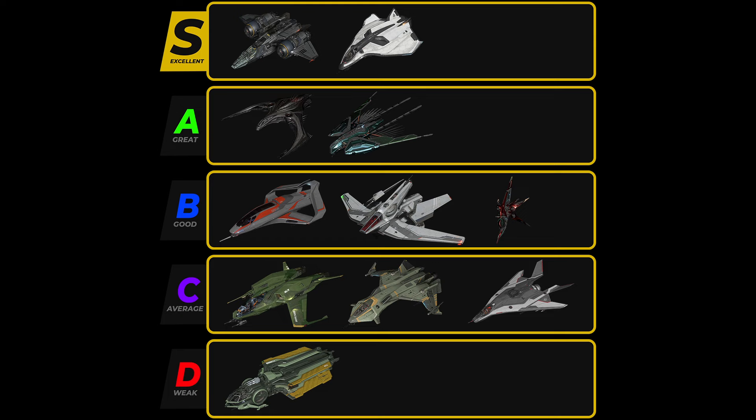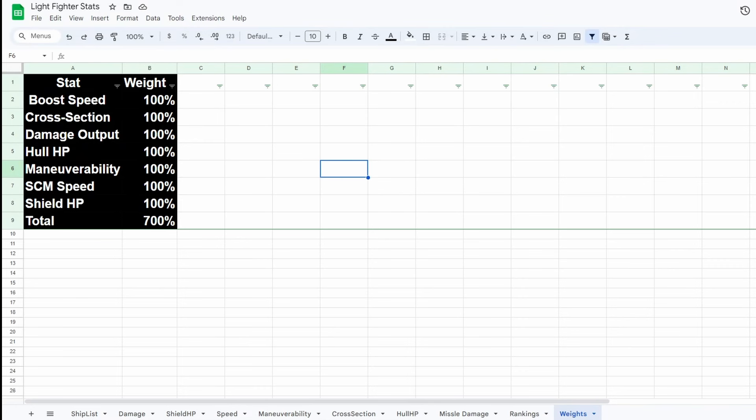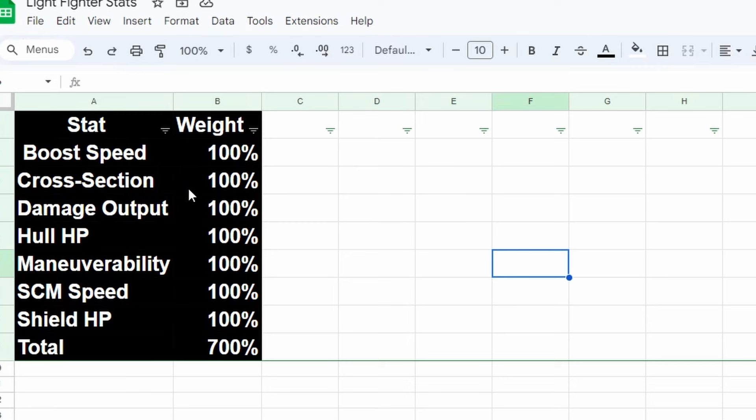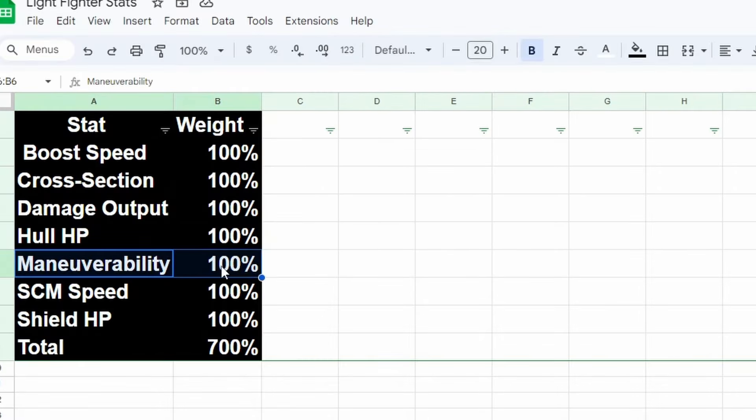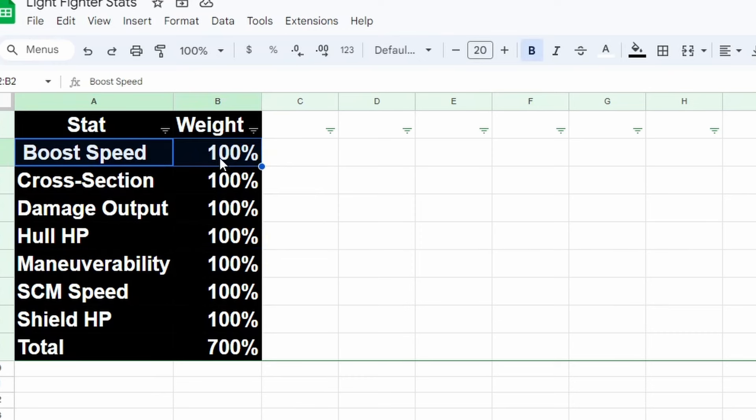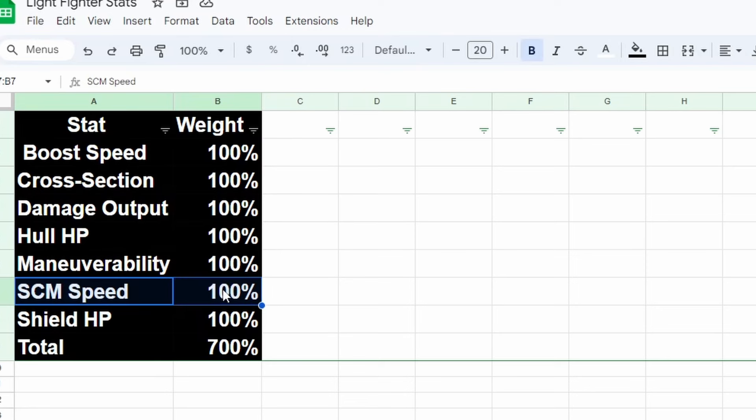That's the complete AI ranking list for the Star Citizen light fighters — but just because AI ranked these stats doesn't mean they're correct. The AI weighed all stats equally at 100%, but a real human being would probably value boost speed and maneuverability way more than hull HP, for example. So I went to the Avenger One Discord, where there are a lot of good PVP players, and asked them which stats they would actually prioritize. They said maneuverability, boost speed, and SCM speed — prioritizing those over hull HP and damage output.